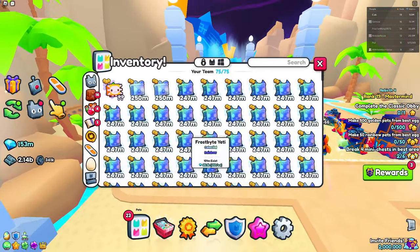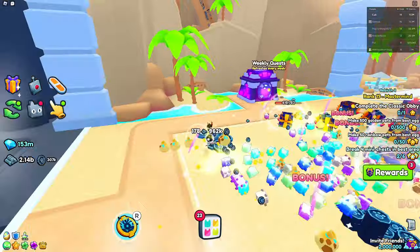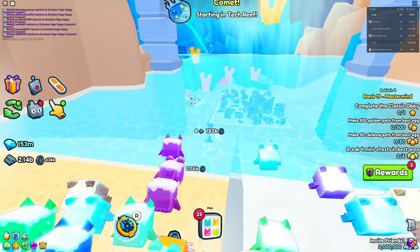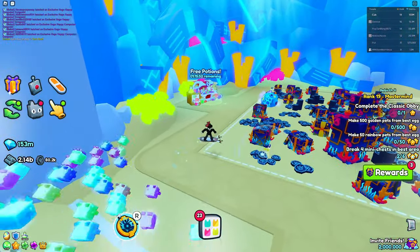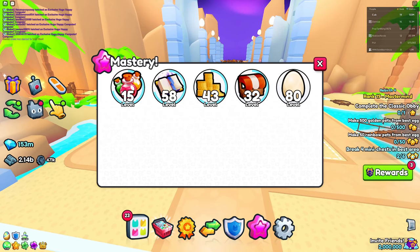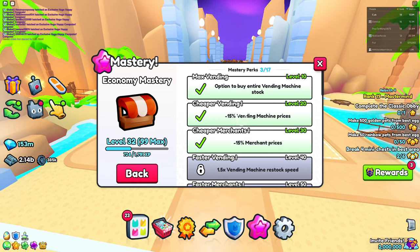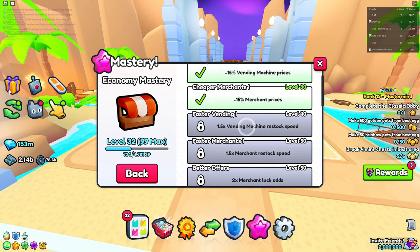If you're wondering how to max out the Economy Mastery, one way is through the traveling merchant, which spawns in both worlds. Using vending machines also counts toward it. Merchants like the regular merchant, advanced merchant, snowball merchant, dealer merchant, and garden merchant all contribute toward the Economy Mastery as well.